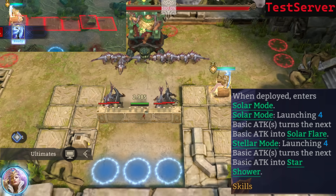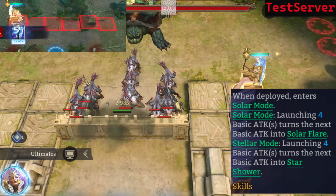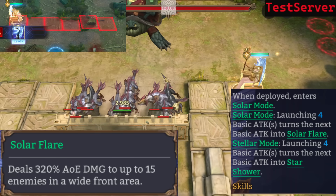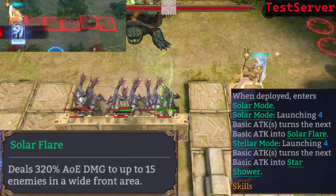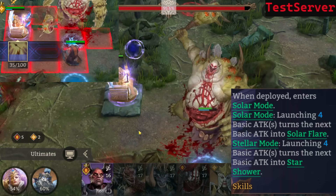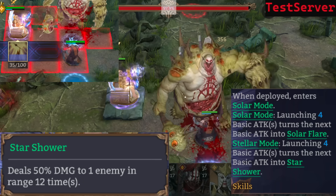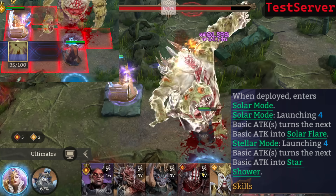We start off with the talent. When deployed, she enters Solar Mode — the mode infused with the might of the sun, excelling in dealing with a large number of enemies. Launching four basic attacks turns the next basic attack into Solar Flare, which deals 320% AOE damage to up to 15 enemies in a wide front area. Then there's Stellar Mode — infused with the might of stars, excelling against a single powerful enemy. Four basic attacks turns the next into Star Shower: 50% damage 12 times to one enemy, which means 600% damage every four basic attacks.